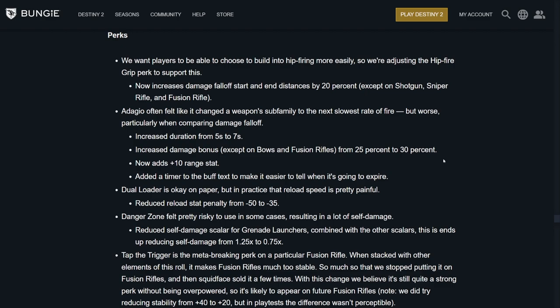Dual Loader: they reduced the stat penalty from 50% to 35%, so it's going to be faster — I stay away from that perk currently, but it's going to be better. Danger Zone: they reduced the self-damage scaler on grenade launchers — combined with other scalers, ends up reducing self-damage from 1.25 to 0.75.